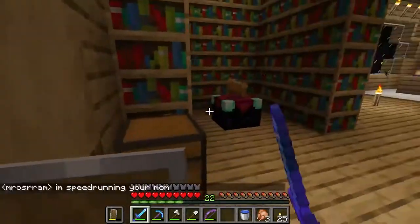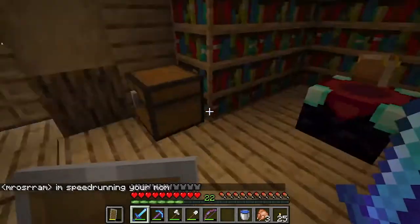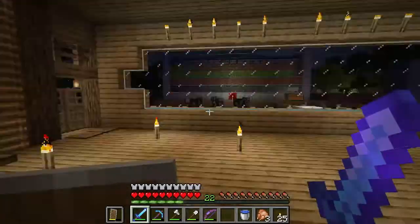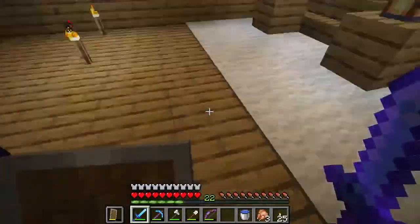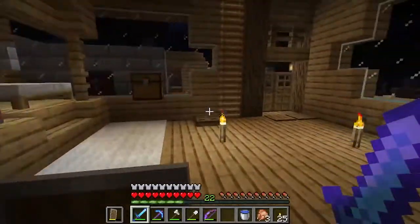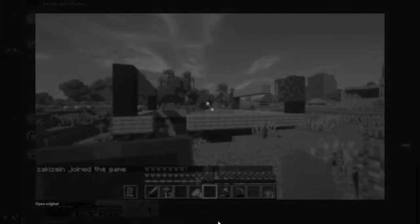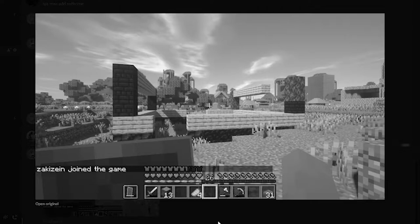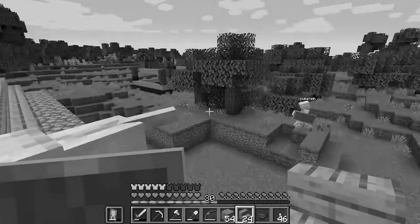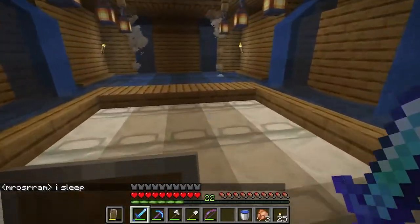I don't remember there being an enchantment table here. I just remember that Grape built this structure with nothing inside. Do you remember the ugly house from the last episode? Yeah - this is it, this is the ugly house!